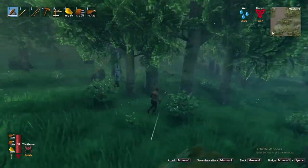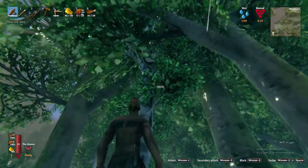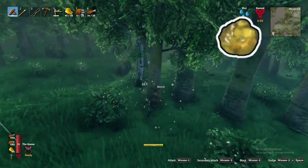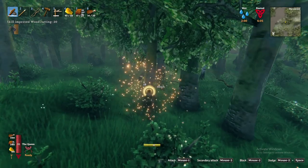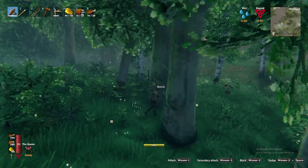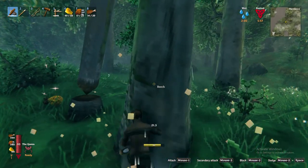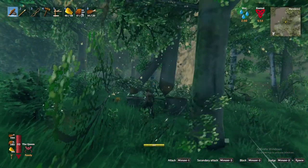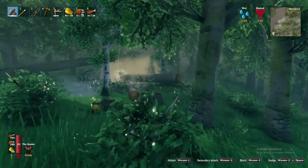Thirdly, the birch tree, which like the oak tree can only be cut down with a bronze axe or better, and will yield wood, fine wood, with a chance of resin, feathers, and birch seed. You won't have the ability to craft the bronze axe until you advance to the black forest biome, but there is a way to chop these trees down early. If there are beech trees in the vicinity of the oak or birch tree you want to destroy, you can chop down those beech trees and hope they fall on your tree of interest — if you're lucky this will destroy it.